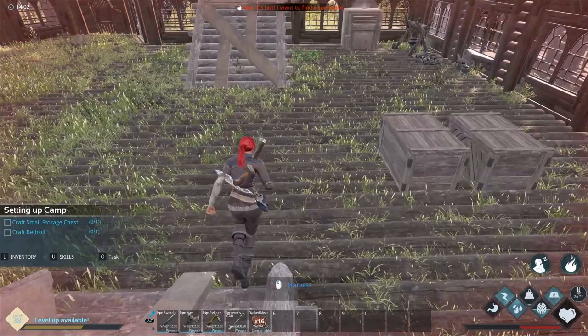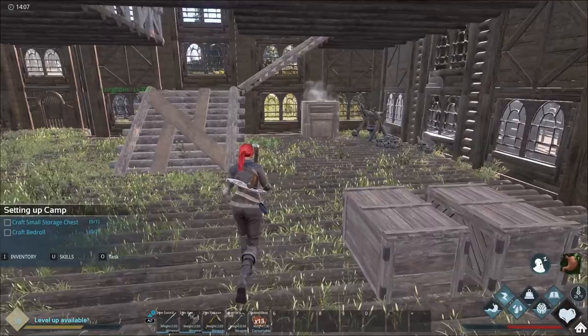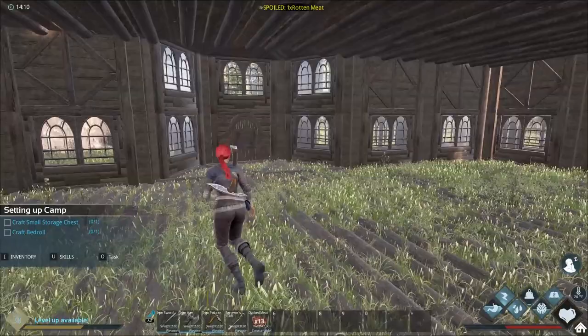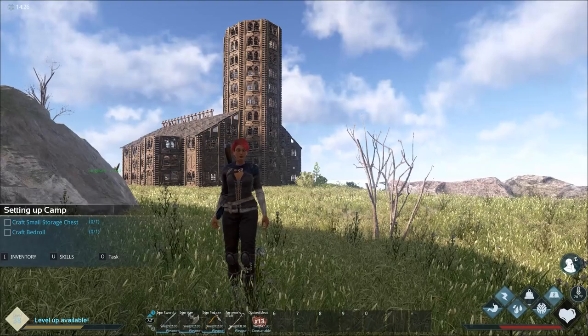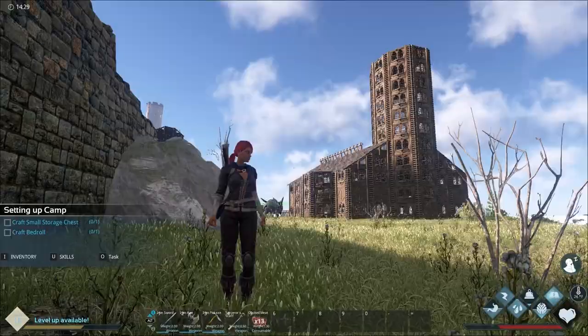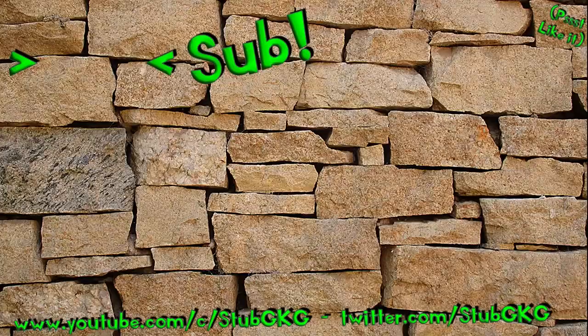We're going to call this good for now. We're still in the beginning area by the human city, so we're probably not going to stay here forever — it's going to be low level once we start really leveling up. I saved that question for level 38 already. Once we get out and start doing our tames, which is coming up next, we're probably going to want to be somewhere a little more interesting. That's the house that Stub built — I like it, I think it came out pretty good. We're going to wrap this episode up right here. This is Dark and Light on the Four Horsemen server, I'm Stub — you guys are awesome, we'll see you next episode.